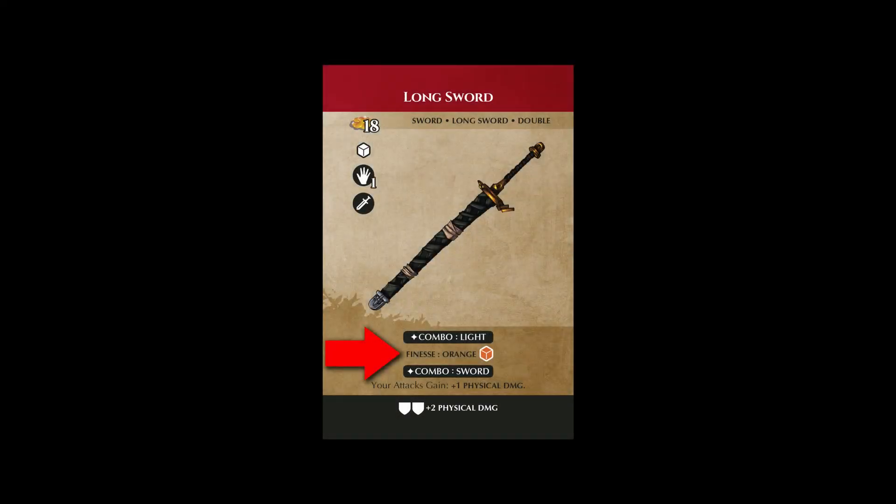Finesse provides a better combat die under certain circumstances or when equipped with weapons that complement each other. For example, the longsword will upgrade its white combat die to an orange combat die when equipped with a light weapon.